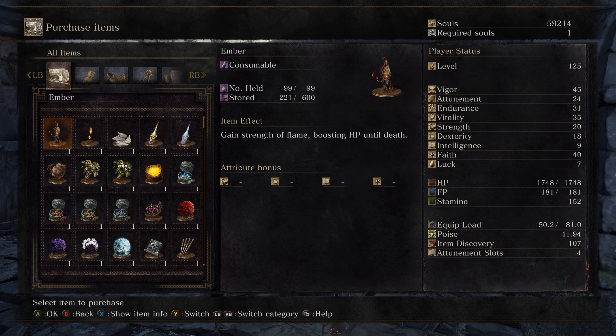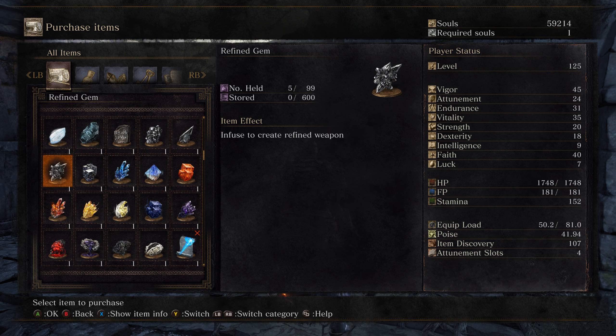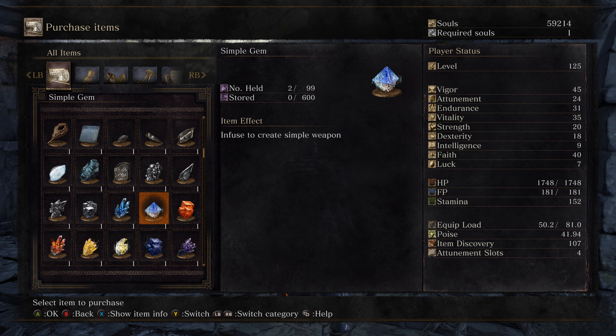By far to me the most useful — you can see right away you can buy blessings, you can buy siegs, you can buy all kinds of consumables and bundles. You can buy upgrade materials including slabs. And maybe most importantly to me, you can buy the infusible gems. So if you need sharp gems, simple gems, crystal gems, whatever it is, you don't have to farm for these. You don't have to use Cheat Engine. This mod in essence makes it really, really easy to very quickly build a character and get all the things that you need for it.